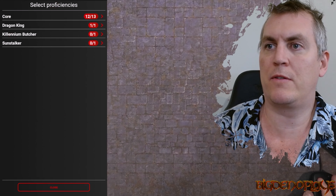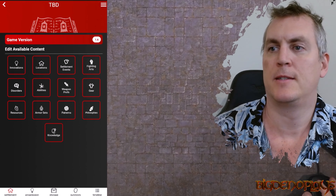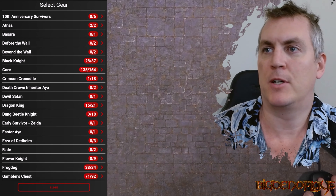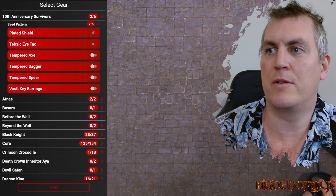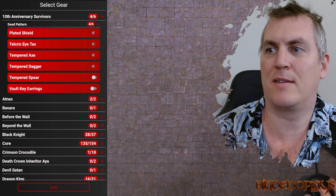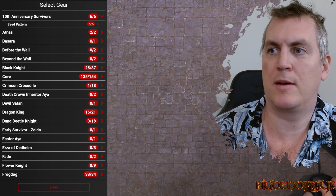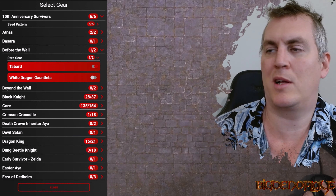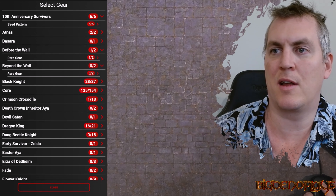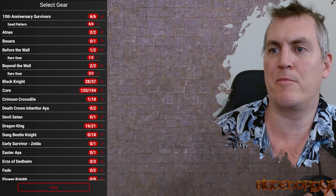Weapon Proficiencies: the Calenium Butcher, a Cleaver - cool. Gear: 10th Anniversary Survivors. We are going to include these seed patterns. Before the wall, rare gear - we will include the Tabard. The White Lion Gauntlets we don't need because there's currently no way of getting them. Rare Gear: Cloth Leggings, Hard Breast Plates - we'll include both of those.